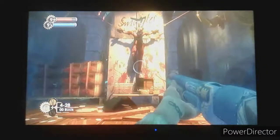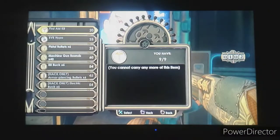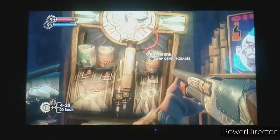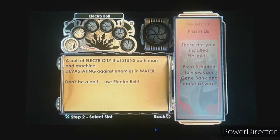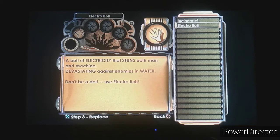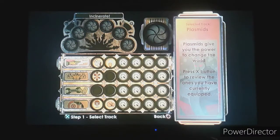How many Little Sisters are here? There's three. There's also a nice Circus of Value, but I don't need anything right now. Here's our first Gene Bank - here we can change out all of our tonics and plasmids. I've got the plasmids and I can change them. Do I not want the Electro Bolt? I can switch it out with Incinerate. I'll keep Electro Bolt and take out Telekinesis for Incinerate, because I'm probably going to be using Incinerate much more. Telekinesis is cool but I find it a bit situational.